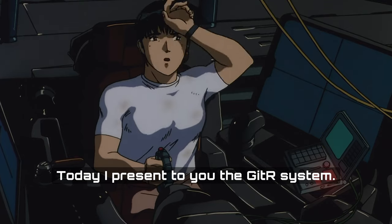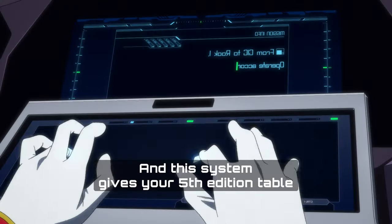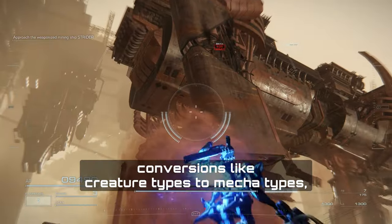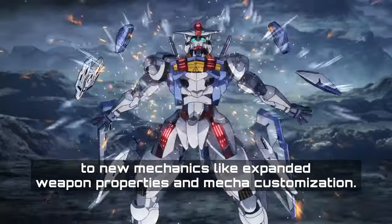Today I present to you the Gitter System. Gitter stands for Gettin' the Robot, and this system gives your 5th edition table all the tools you need to create a high-tech mecha-themed campaign — from terminology conversions like creature types to mecha types, to new mechanics like expanded weapon properties and mecha customization.